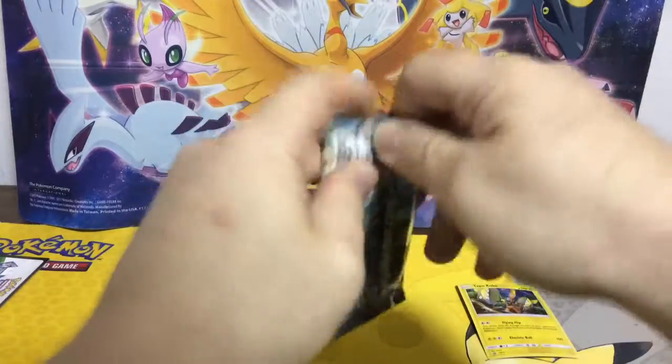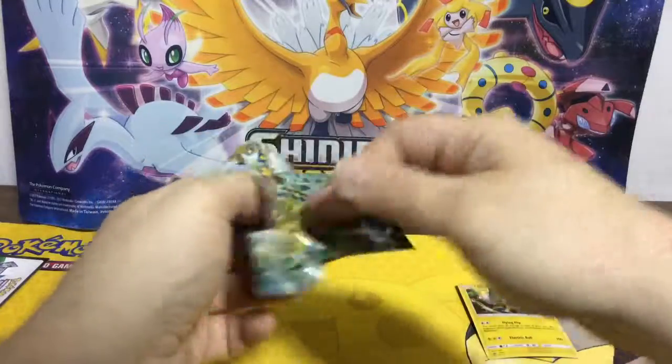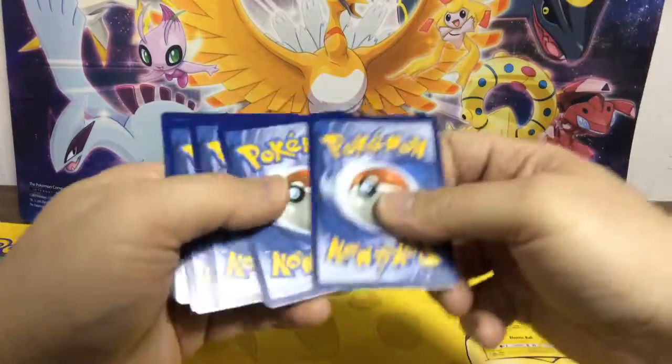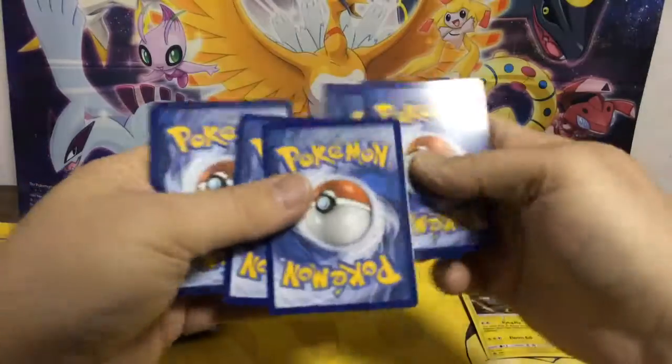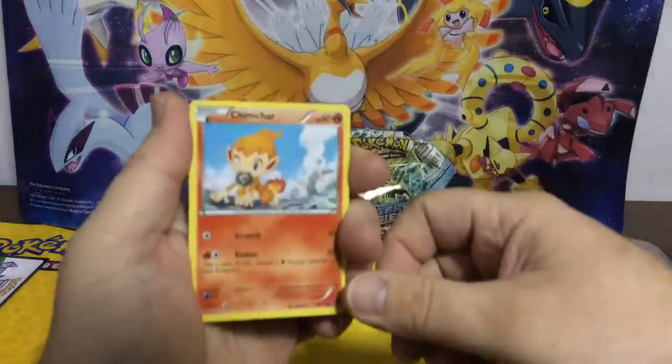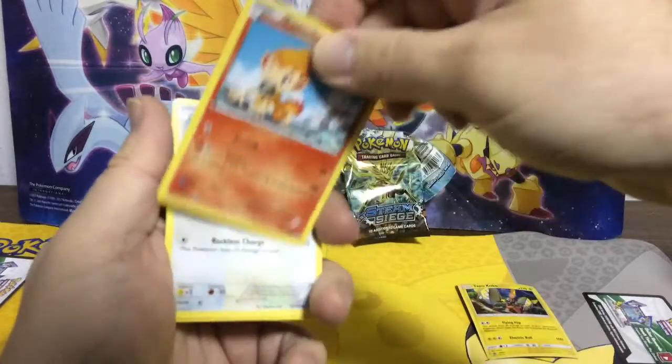Let's see how we can do on this. Maybe we'll get something good even though they're rotating. There's a white card — that's cool. One, two, three. I'm feeling something in there, some texture. We got something good — all right!